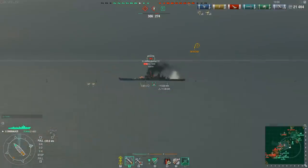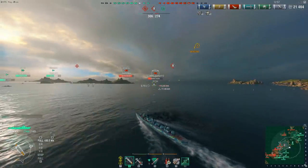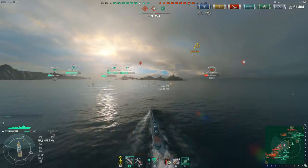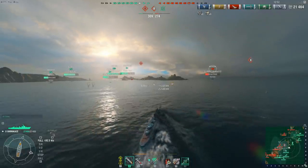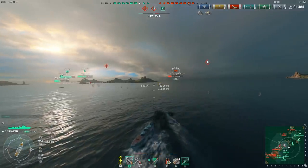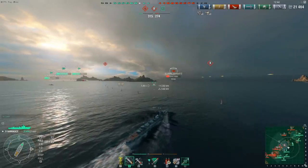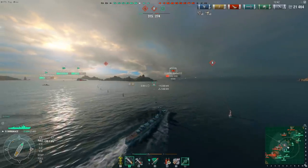The enemy team manages to secure the A cap point, but they're being contested there, so no points for them. And because Oostafish's team is still the only one with a viable cap, they are slowly gaining points and getting that points lead. So if they lose another ship, they should be able to weather the storm just a little bit.